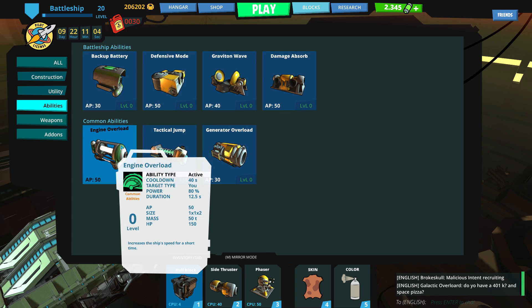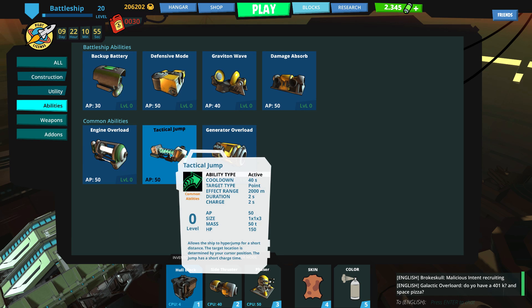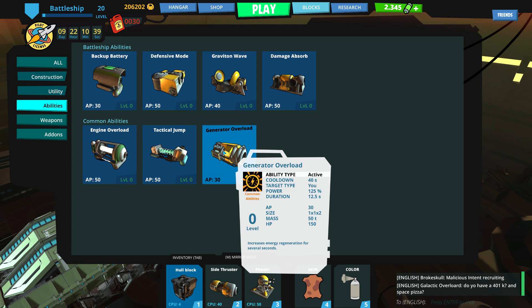And then there are these things called common abilities, which everyone has access to. These are generic abilities that you can put on a ship. You got Energy Overload, which just makes you sprint, so to speak. You got a Tactical Jump, which is a really short distance teleport, or maybe a blink — a lot of mage-style characters often have something like this. And then you have Generator Overload, which increases your energy regeneration for a couple of seconds, for when you're burning through energy shooting your beam lasers.